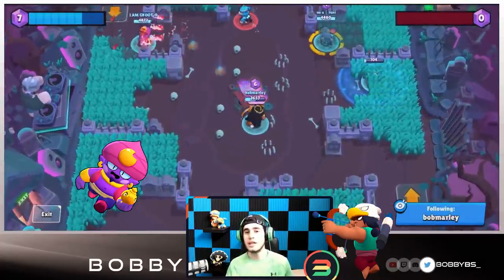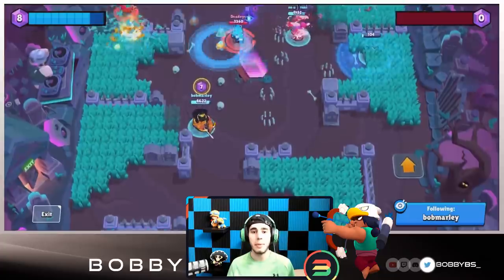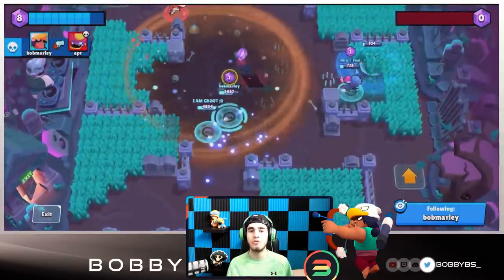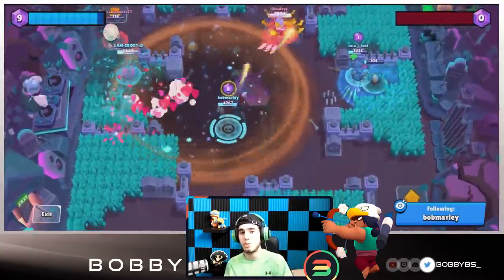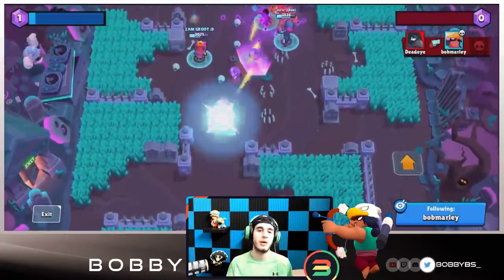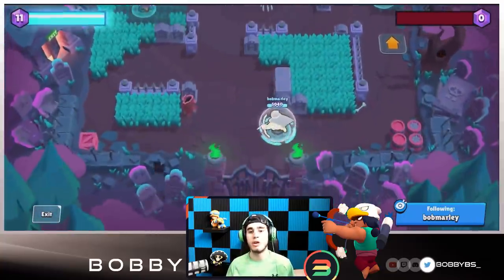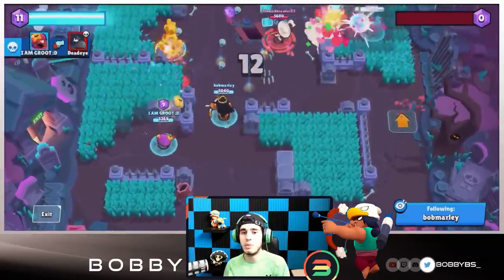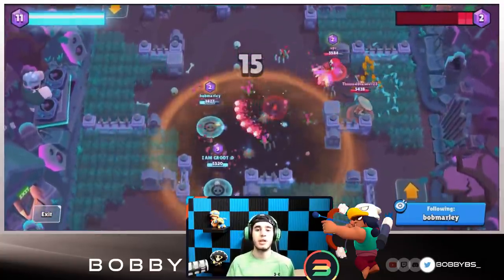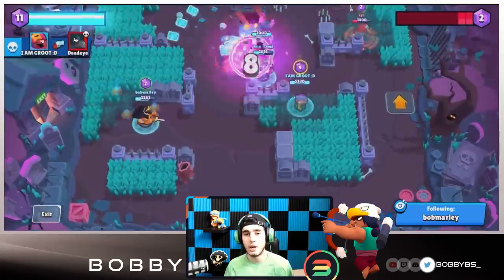Outside of really good area denial with your mines, the gadget can charge your super too. If there's a Gene pull or you're one shot to a Piper and need to grab a gem, you can walk up and as soon as you see that Gene hand or Piper shot, just click your gadget and it'll body block one shot — no matter how powerful, as long as it doesn't go through things like a Tara shot. You can see I used it right there for the Crow jump and stayed alive longer. Bow has really good damage if you hit all three shots, good HP, good range, and the mines are absolutely broken.